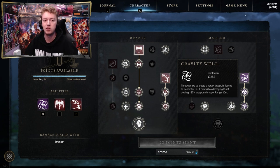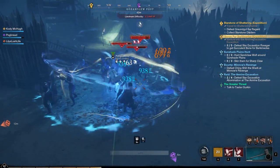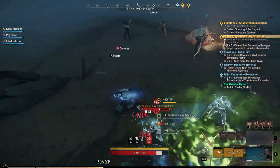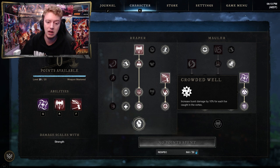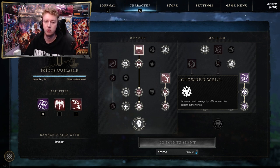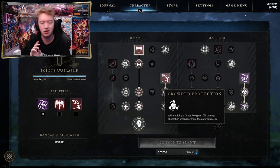Gravity Well is amazing — you throw it out and it pulls enemies closer to it, perfect for AOE and large wars. Once you spec both nodes you get Fortify, which is 10% damage reduction, and the gravity well explodes at the end for 10% bonus damage for each enemy caught in it. If you're AOE farming with 30 enemies you can pretty much clear the entire farm with just Gravity Well. There are also nodes giving 10% damage absorption and 10% bonus damage when within four meters of three or more enemies.